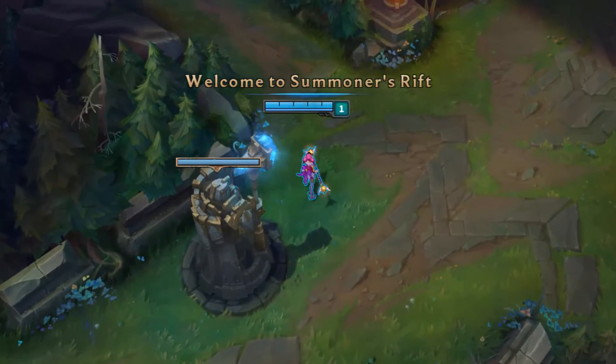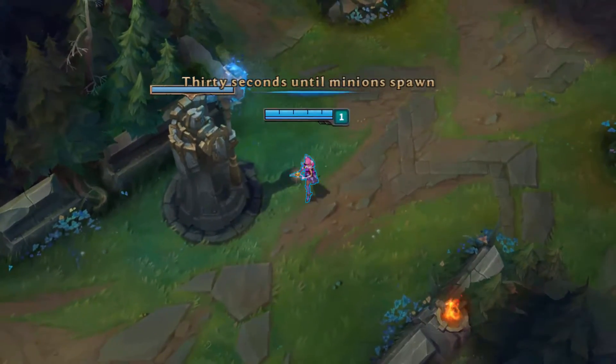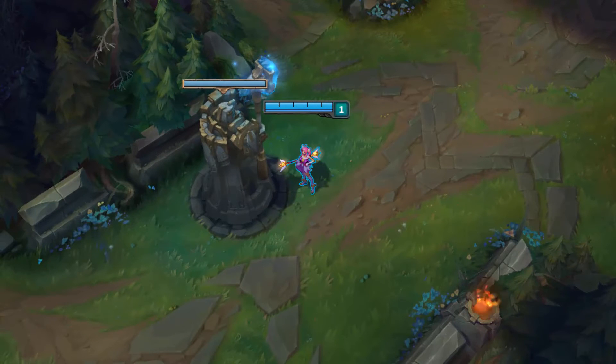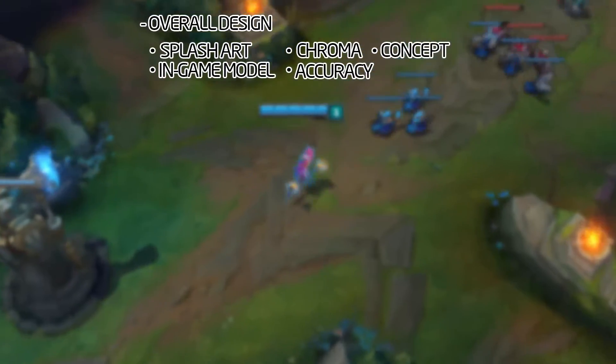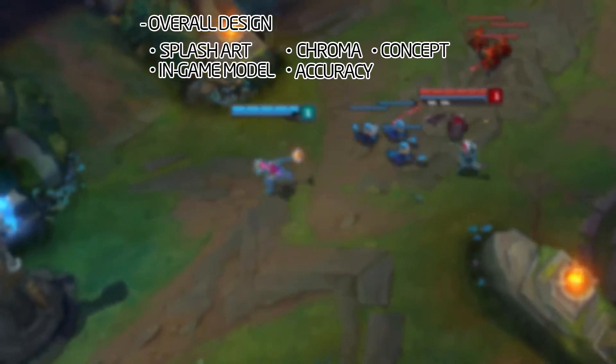Today we're going to be doing a skin review of Star Guardian Lux. I wanted to do this series in the spirit of the new Star Guardian skins, as well as showing people the difference between splash arts and in-game models. Things we'll be going over: overall design, splash arts, in-game models, chromas, the accuracy of splash art versus in-game model, and the ultimate concept of the skin as a whole. We'll also be covering particle and extra effects — some skins have particles, some don't — and animation edge.